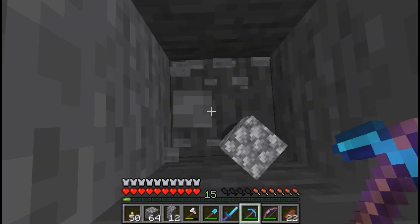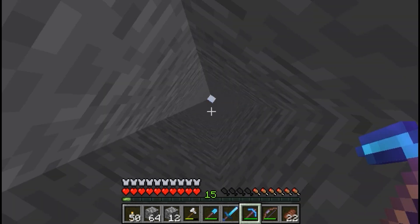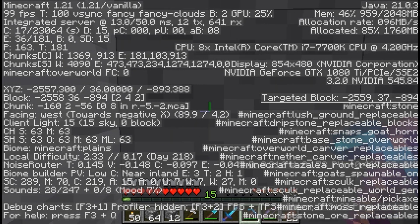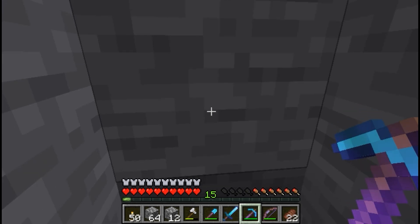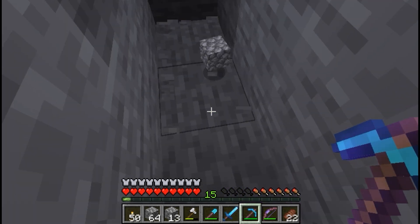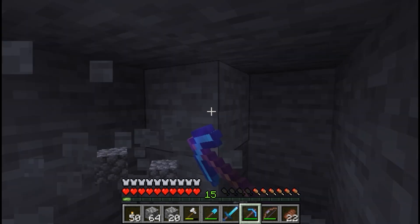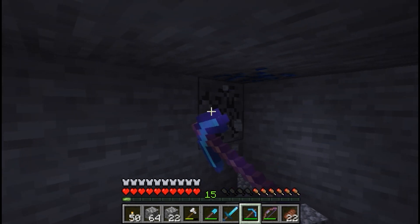Once you're 26 blocks down, if you've turned around and aren't sure which way is which, check your compass direction. Right now I'm facing south, so west is this direction — that's where we want to go. Dig a couple blocks in and then build a little room for yourself. It doesn't have to be very big, but you can make it as big as you like.